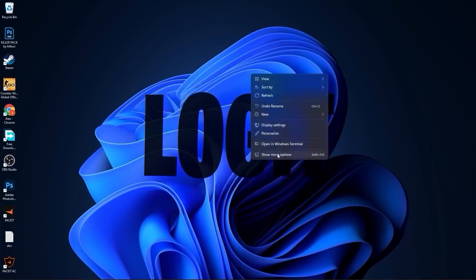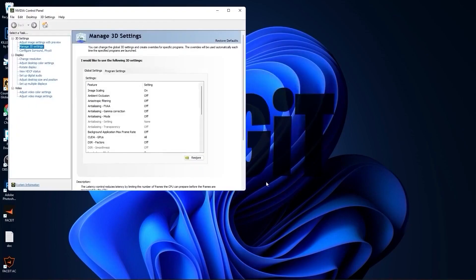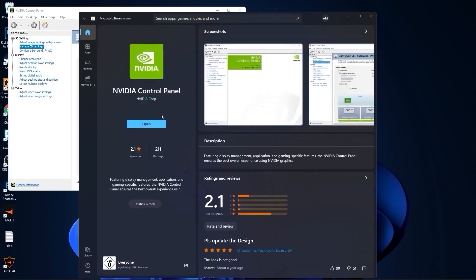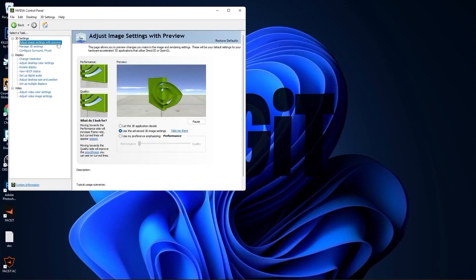Right-click on the desktop, press Show More Options, then press Nvidia Control Panel. If you have a Nvidia video card but don't have the Nvidia Control Panel app, go to the Microsoft Store, type Nvidia Control Panel, and install it for free. Now go to Adjust Image Settings with Preview and check Use My Preference Emphasizing, then drag the slider all the way to Performance.